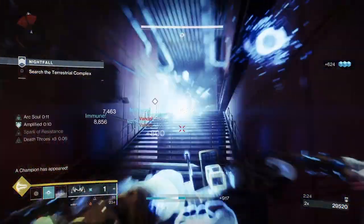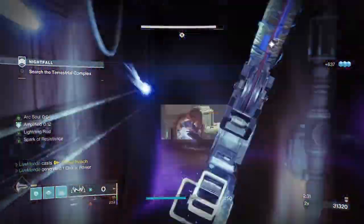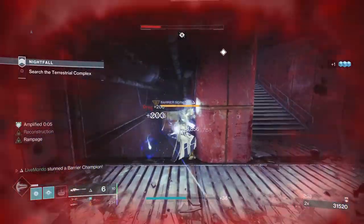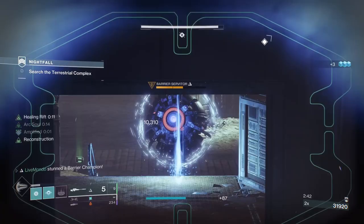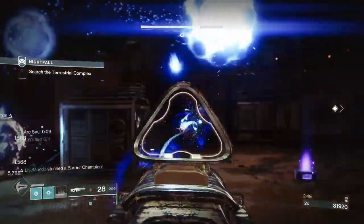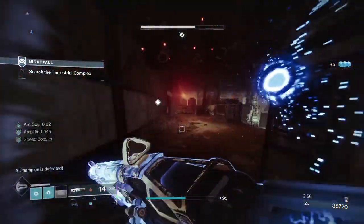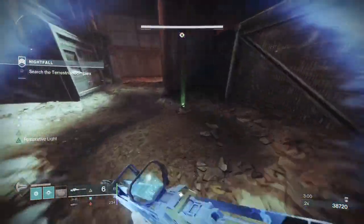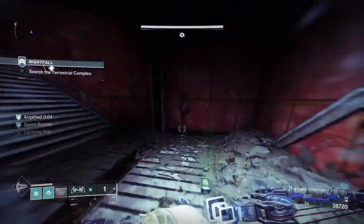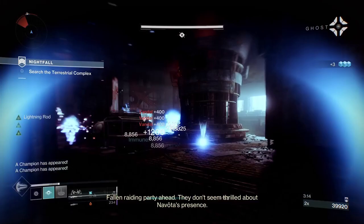I put my grenade there, and you can see the barrier was defending those enemies and then teleported into the middle of the map. I came up to take down the barrier, and now I'm putting shots on him. Because he's arc-debuffed — using the Trace Evidence mod on my Warlock Bond — if you do damage to and kill an add that's arc-debuffed, you will get an ionic trace, which helps you get your abilities back faster. It's not astounding, but getting some ability energy back is better than getting none.